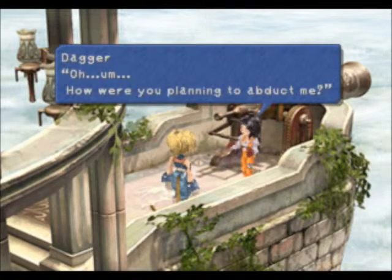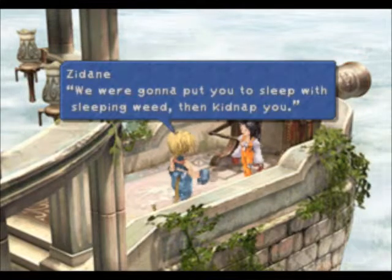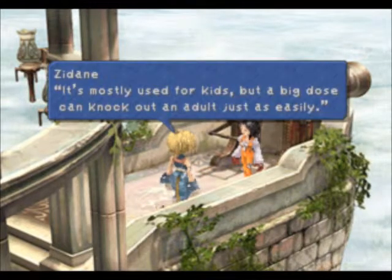'Zidane?' 'Yeah?' 'How were you planning to abduct me?' 'We were going to put you to sleep with sleeping weed and kidnap you. It's mostly used for kids, but a big dose can get an adult, so it's just easy.'